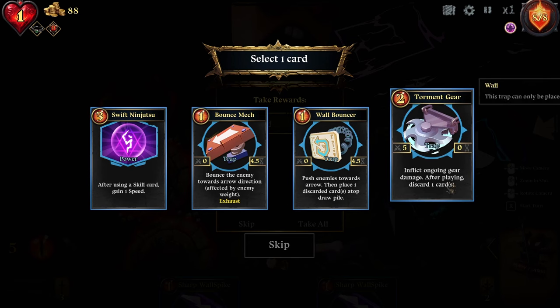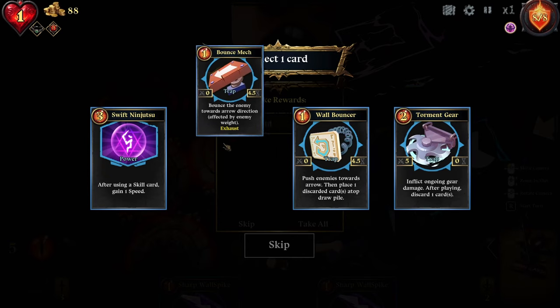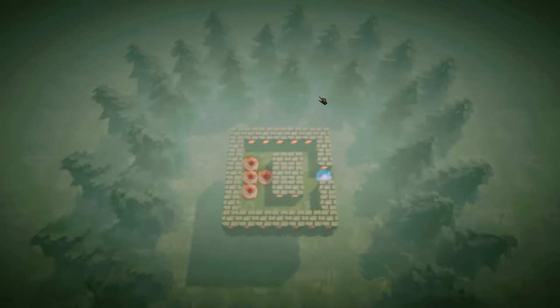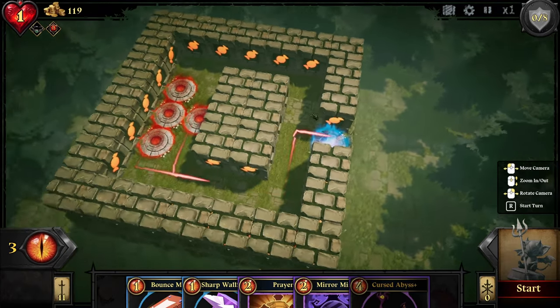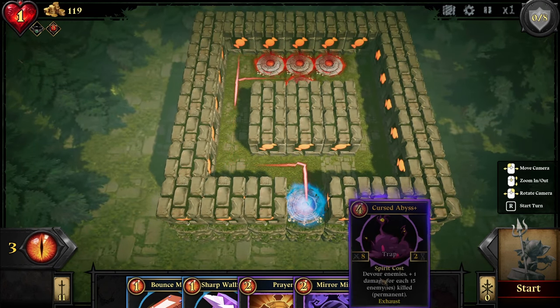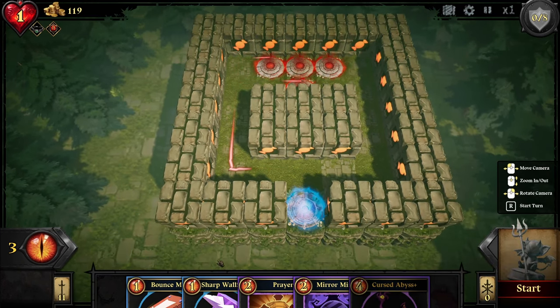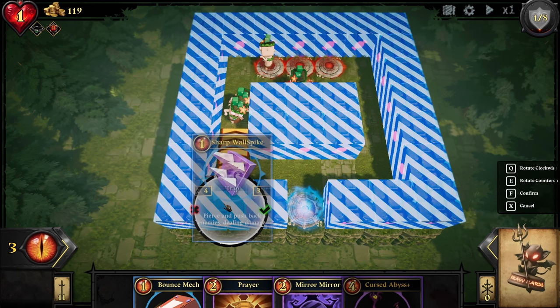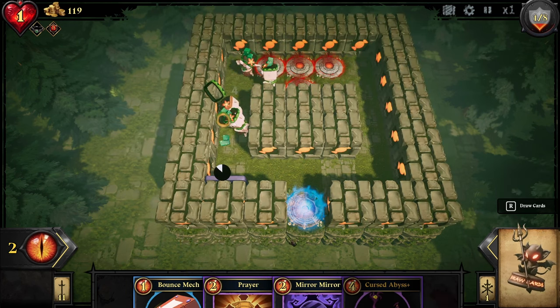Gain one speed. Inflict ongoing gear damage after playing — discard one card. That's on a wall instead. We want another bounce. We've gone up this way now. We've got to play this and then hope we can wait for this. How long does it take to get full energy? That's the question. I should have waited, actually.